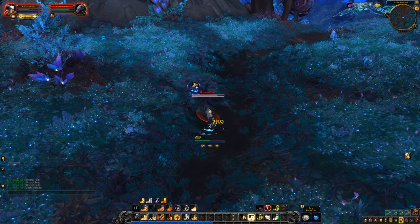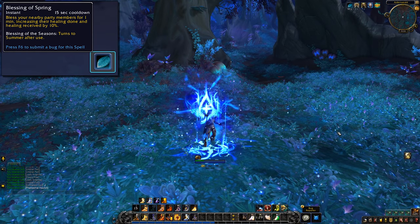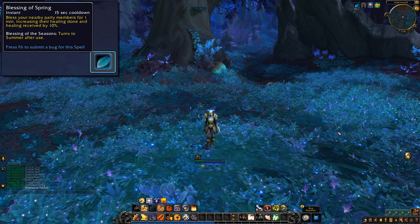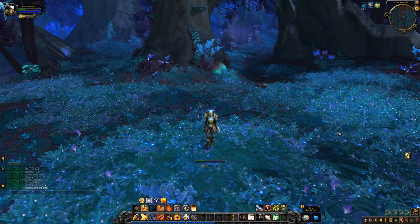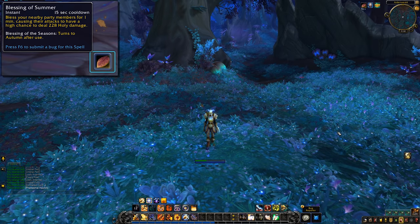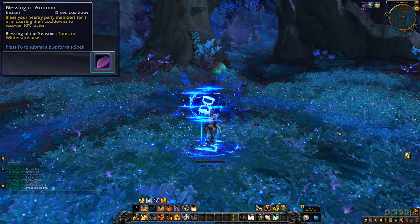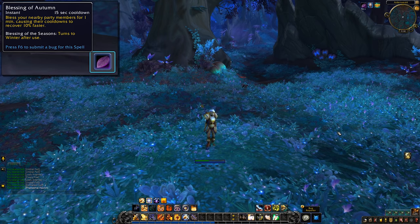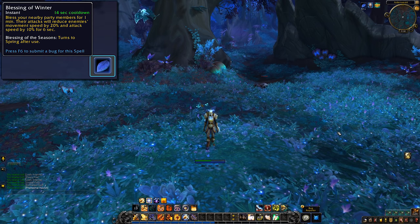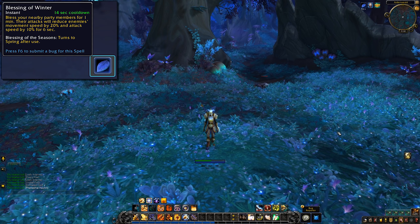Here's what each Blessing does. Blessing of Spring: bless nearby party members for one minute, increasing their healing done and healing received by 10%. Blessing of Summer: your attacks have a high chance to deal extra holy damage. Blessing of Autumn: your cooldowns recover 10% faster. And Blessing of Winter: attacks reduce enemies' movement speed by 20% and attack speed by 10% for 6 seconds.